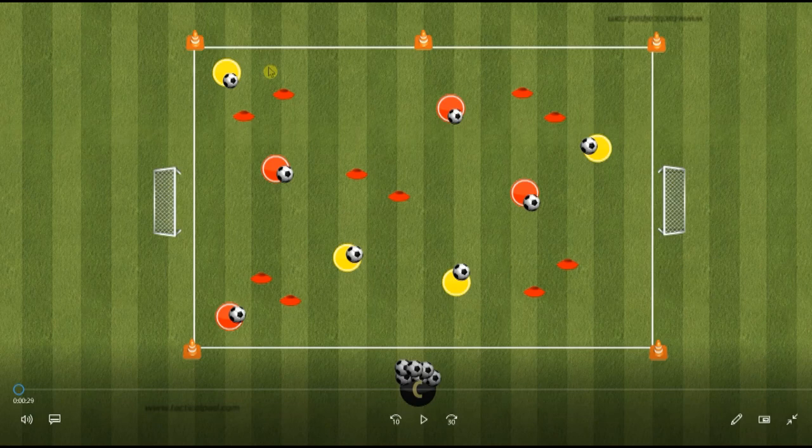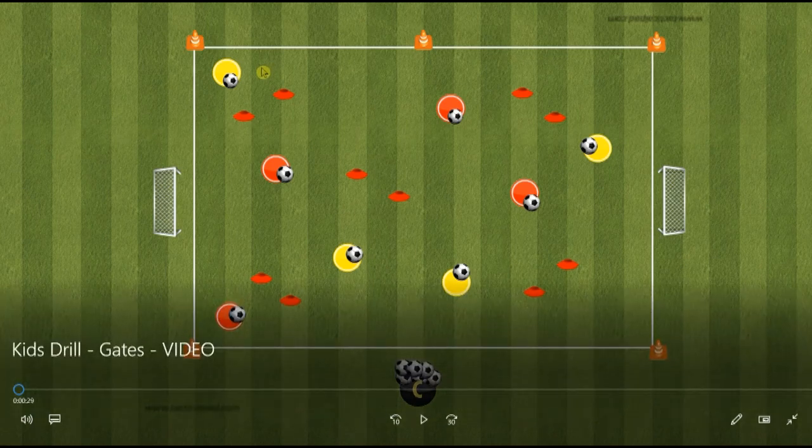Also, if they can get their head up — they're not going to be able to keep their head up the whole time at this level, but we want them to have little passes and then scan the area. So look around, see where the next gate is, see where the other players are so they're not running into them. Let's hit play here and see how the kids go.